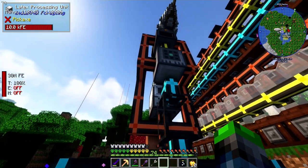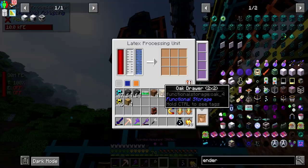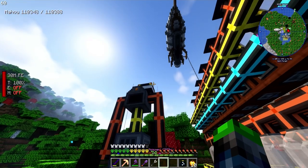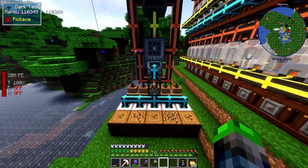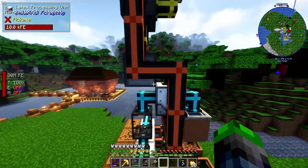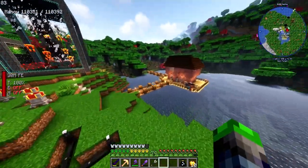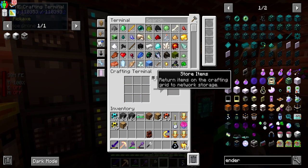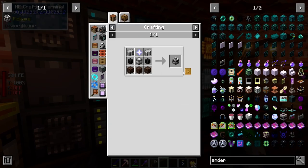We can put speed upgrades and energy upgrades in here so it moves faster - same with the latex processing unit. This is a really cheap, inexpensive furnace and it's not running all the time even when maxed out. This is a super simple latex-to-plastic production setup - hope you guys liked that, it's pretty neat. Done and done!